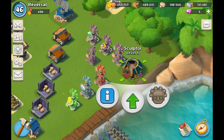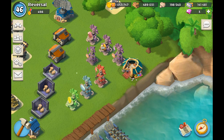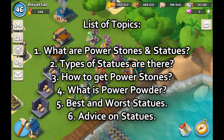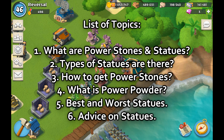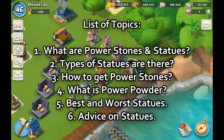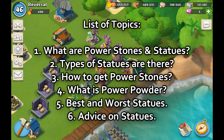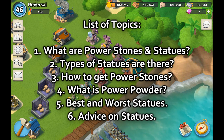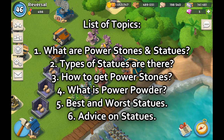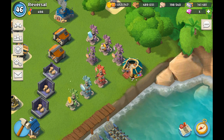There are a few points I want to cover that are very important. First, we'll talk about what power stones are and the different types of statues in the game and where you get them. Then I'll talk about power powder, because that also plays a role in the Boom Beach statue story. I'll also cover what the lowest and highest percentages are for each type on the masterpiece, and then of course my advice on the statues.